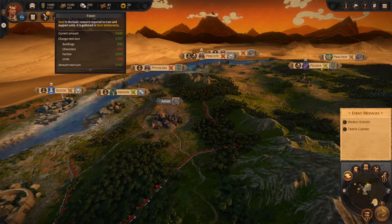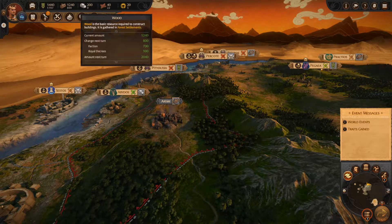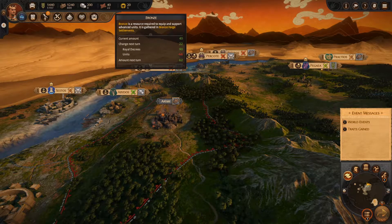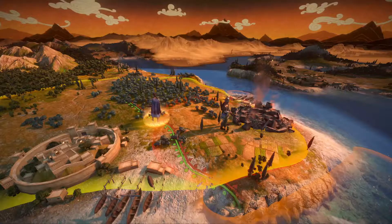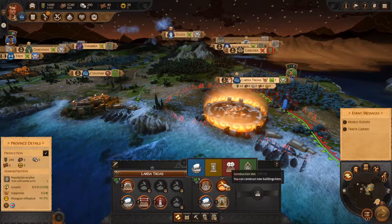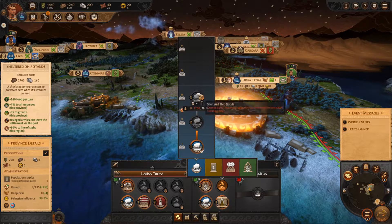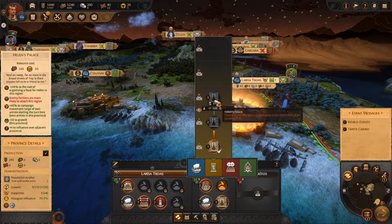The best part of the campaign is the new resource management. Troy does its resources differently to its predecessors — you'll have five different resources to play around with. First is food, used to recruit your troops and pay for their upkeep. It's the most important resource for an aggressive player. If you want multiple armies, you'll need a lot of food, and with a supply system in effect, having more than one army on the field can be very expensive. Next is wood, used for building up your settlements — every building in the game requires some amount of wood.